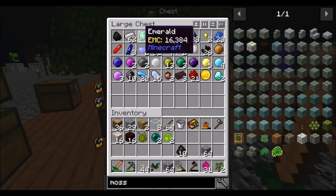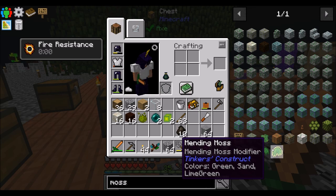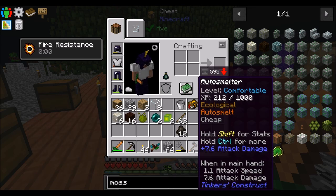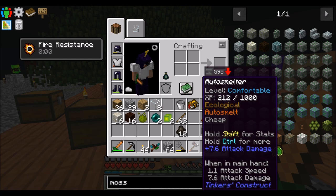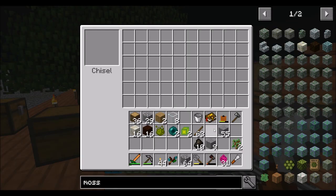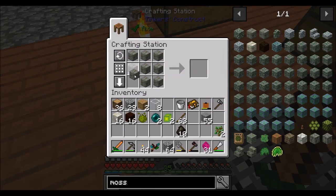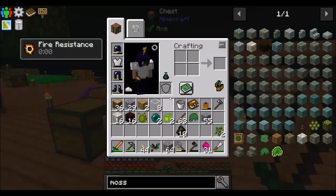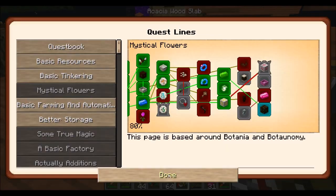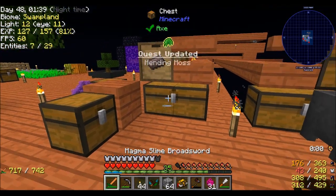What I'd definitely like to do today is maybe get some mending moss to repair my auto smelter tool, which has been a great tool thus far. But we're gonna need to do a little bit better. So let's put these guys in here to get some mossy bricks. That should have updated something — I'm pretty sure I have a quest to do this. Basic tinkering: ball of moss complete, mending moss incomplete.